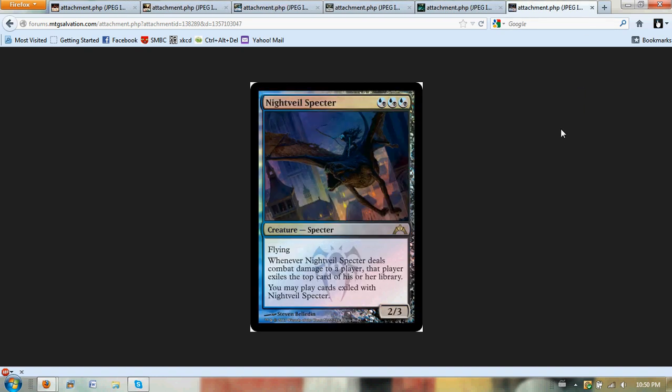Next you have Nightveil Specter, which I believe is the buy-a-box promo. It's three hybrid blue-black mana for a 2/3 flyer that, whenever it deals combat damage to a player, that player exiles the top card of his or her library, and you may play cards exiled with Nightveil Specter — but you have to pay the mana cost. It doesn't say without paying the mana cost, so that's something to keep in mind. It's a 2/3 flyer for three, and it seems really cool. I'm a little bit skeptical, but I'm kind of torn about this one.